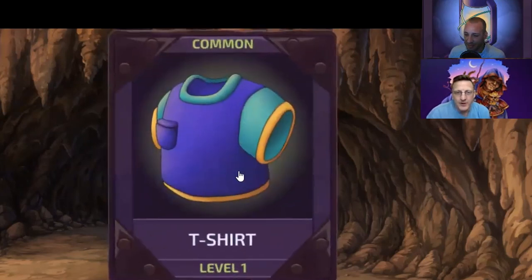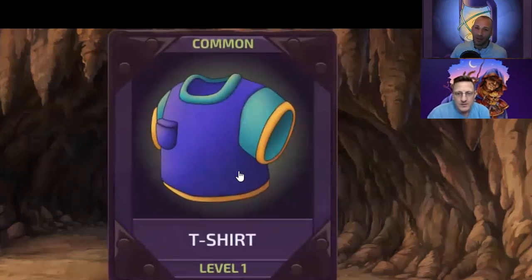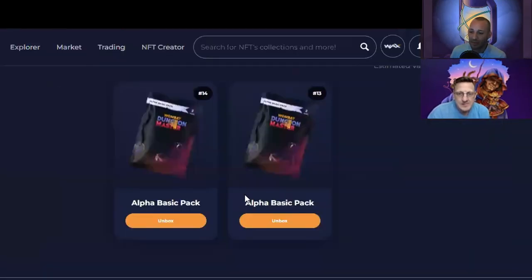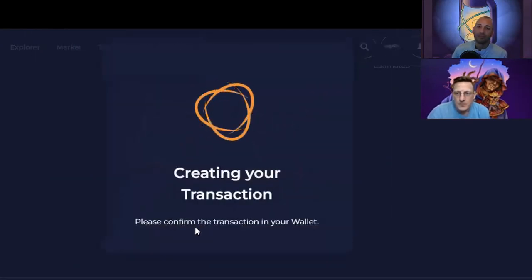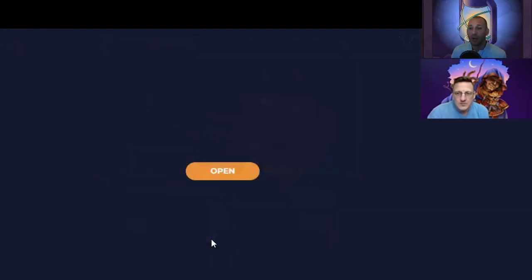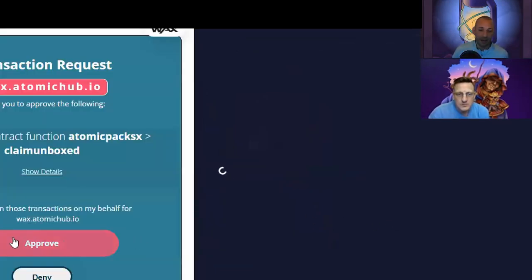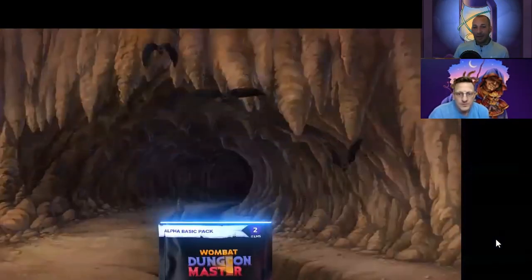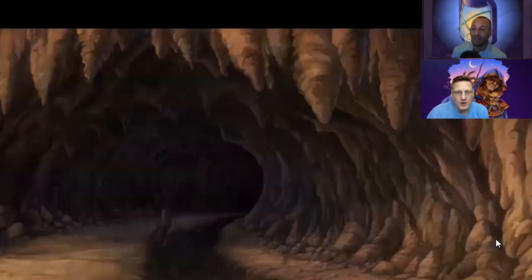I don't care if it's a level one, it is something amazing. I'm really happy for you, that's great. Level one t-shirt - we got plenty of those, but that just gives you something to blend, which we might show everyone what to do a little bit later. All right, let's do one more - pack 14 or 13? Keep 13, open 14. We're looking for some glasses - glasses would finish off the whole project right here. I can't believe we got an amulet.